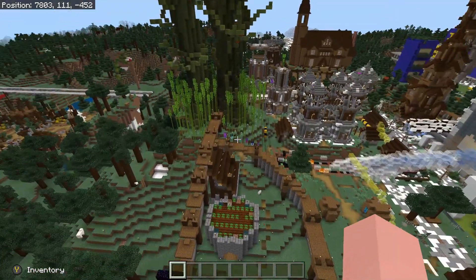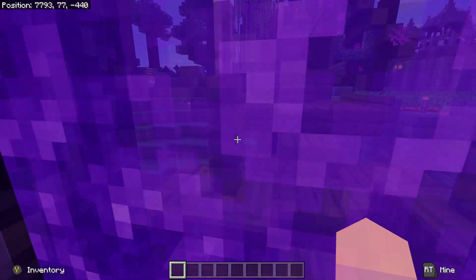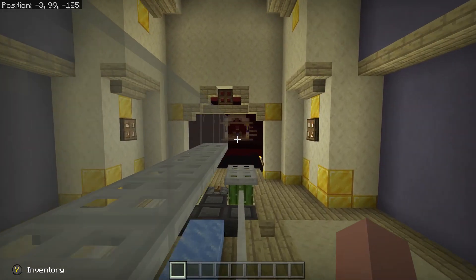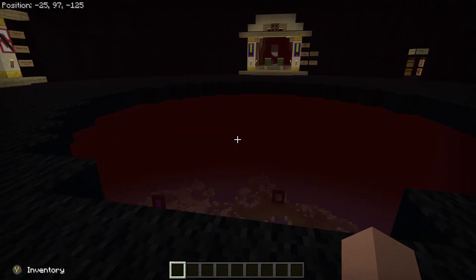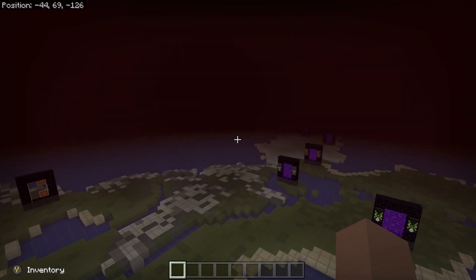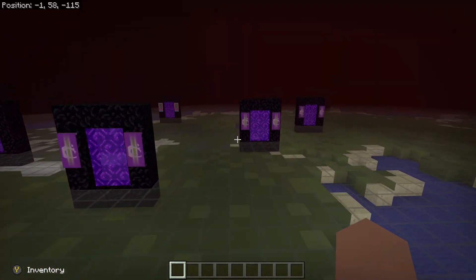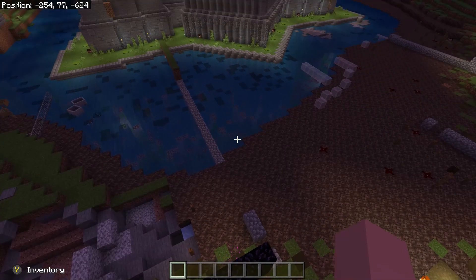Another thing is nether portals — they may or may not be in the correct location. For example, here's one. We're going to head back to the main island and skip through this tunnel since it's quite long. We are now entering the main nether hub. Most of these portals may or may not take you to the correct location; they will take you somewhat close to it, or they may take you somewhere completely random, because again, this is a converted world and anything could happen.